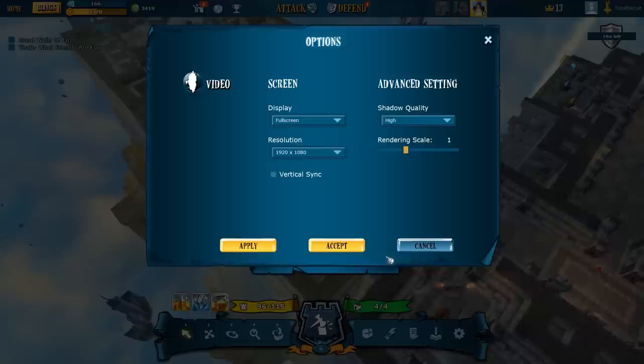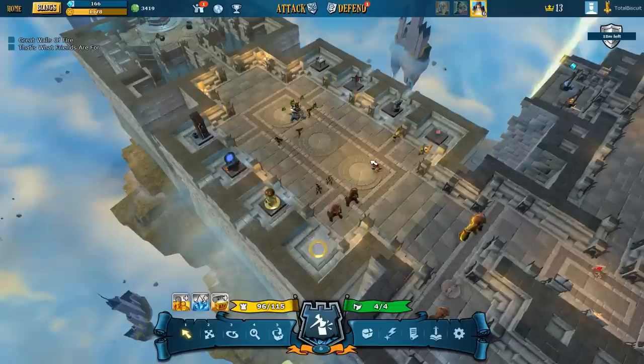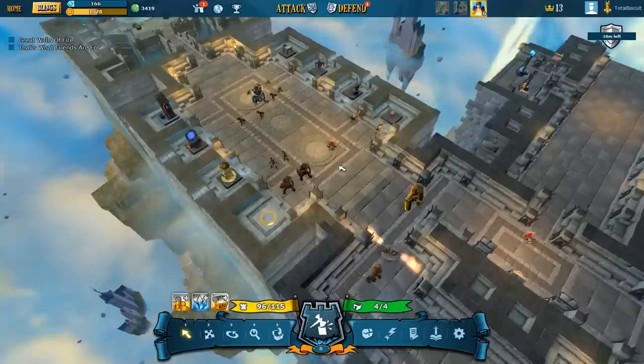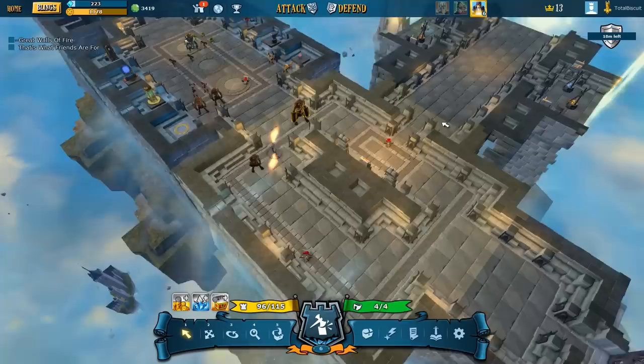Not what I would call advanced by any stretch of the imagination. As far as I can tell, there does not appear to be a way to rebind the keys either, which is lame. A lot of this game is mouse-driven, so maybe you wouldn't care so much, but maybe I have a mouse with multiple buttons and I'd like to bind them differently. It is in closed beta, so there is time for that to be fixed, but I would criticize it heavily for not having those options.